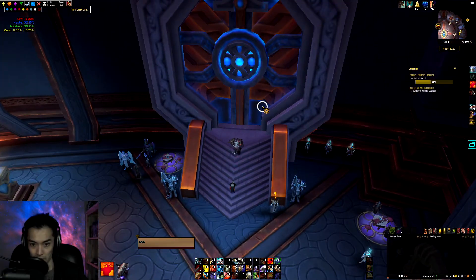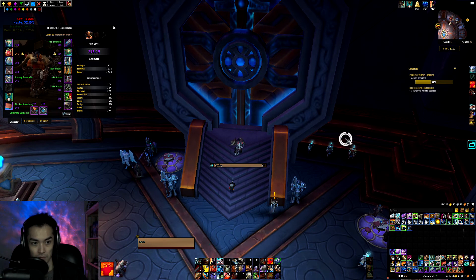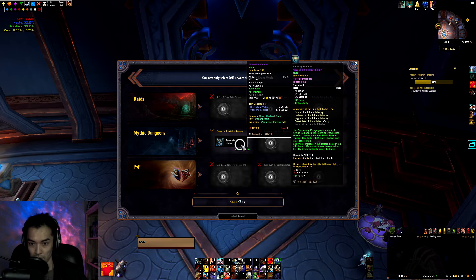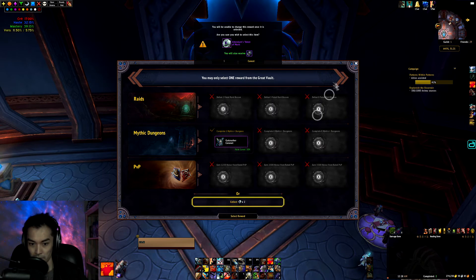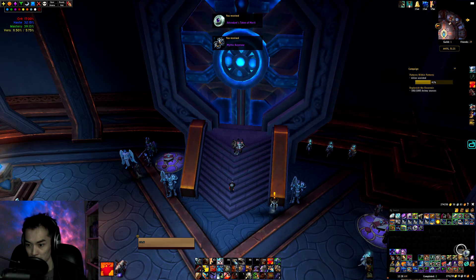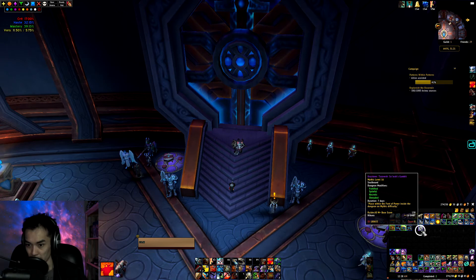Checking my Horde Warrior next. Have my loot spec set to Prot. Got a 304 helm. I think we'll grab tokens on this toon. And then for our key we've got a Soleil's Gambit level 16.